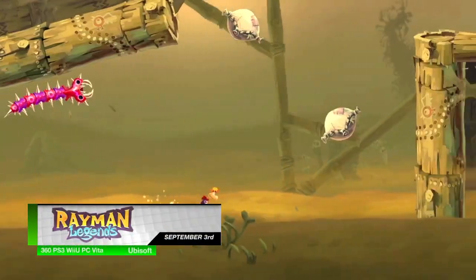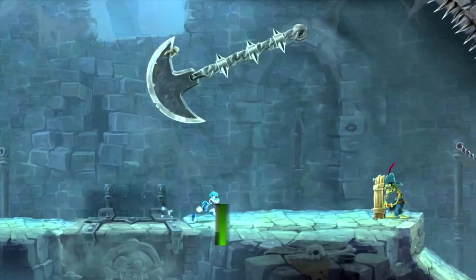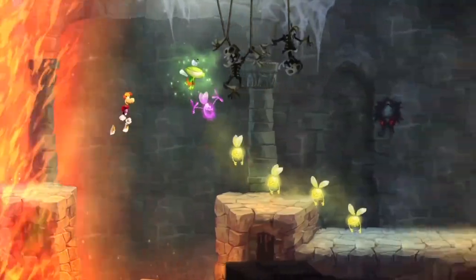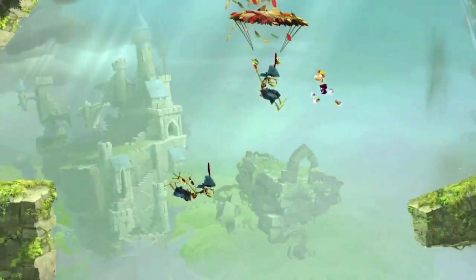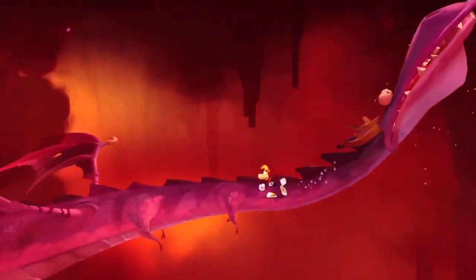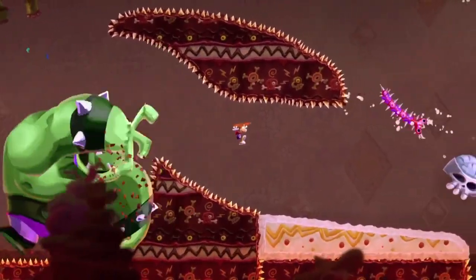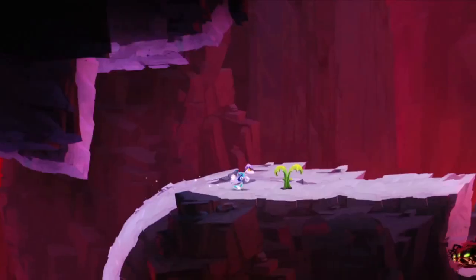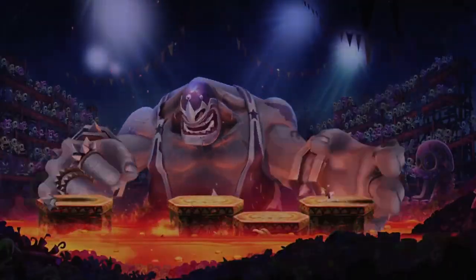Rayman Legends is our final multi-platform release for September 3rd, being released on Xbox 360, PlayStation 3, Wii U, Vita, and PC. A sequel to Rayman Origins, Legends will retain a similar main game mode, allowing for four co-op players to go on yet another wacky adventure. Along with tons of new levels and game modes, Legends also includes 40 redone levels from Origins. Sadly, much like its predecessor, Rayman Legends will be couch co-op only with no online game modes. But don't let this deter you, as the main game has over 12 hours of content.